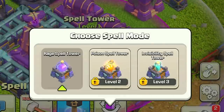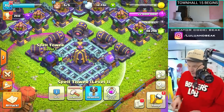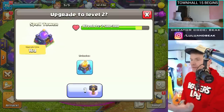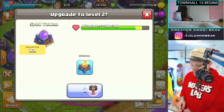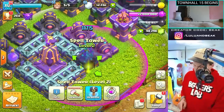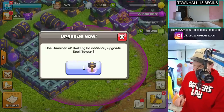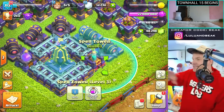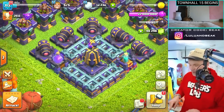As you level it up you get different spells — you can see level two is a poison spell, level three is an invisibility spell. We're gonna try all of those; we've already set it up on the other base to attack. Let me show you with hammers so you can see it. Every single level you unlock a new defensive spell.